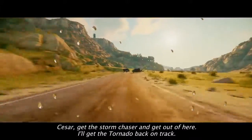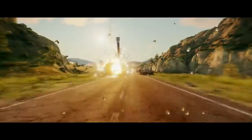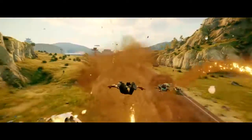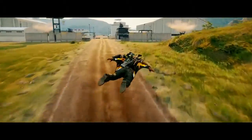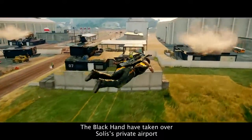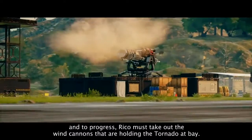Cesar, take the Storm Chaser and get out of here. I'll get the tornado back on track. The Black Hand have taken over Selyse's private airport, and to progress, Rico must take out the windcans that are holding the tornado at bay.